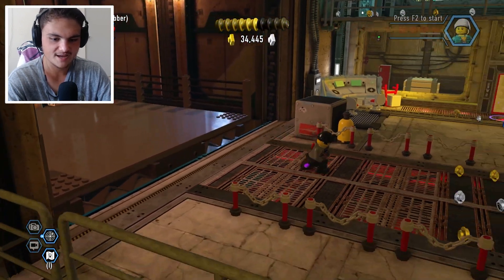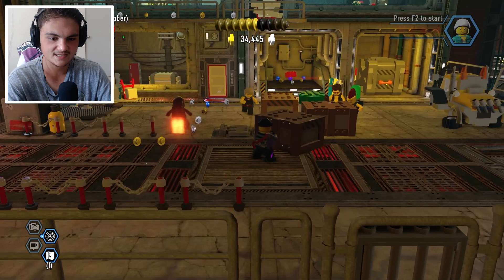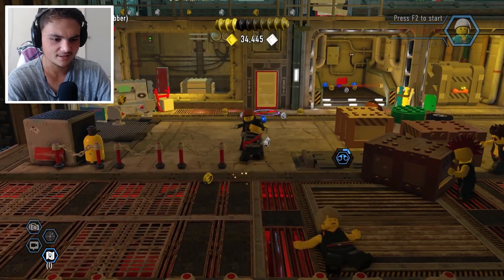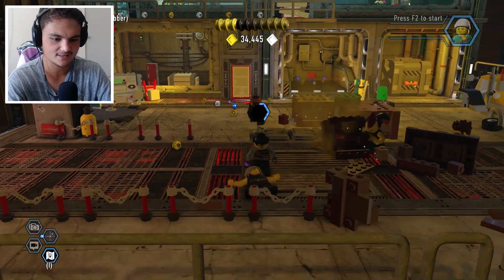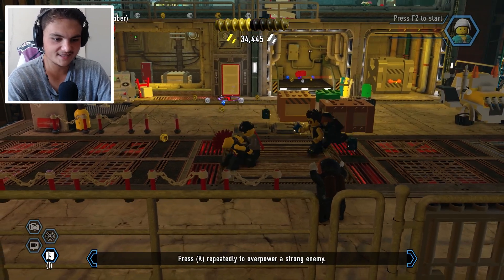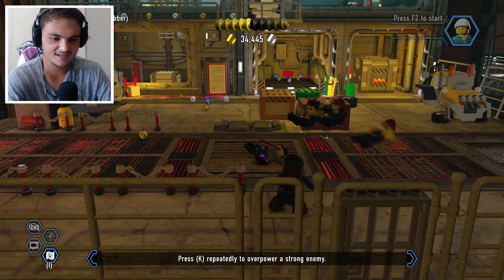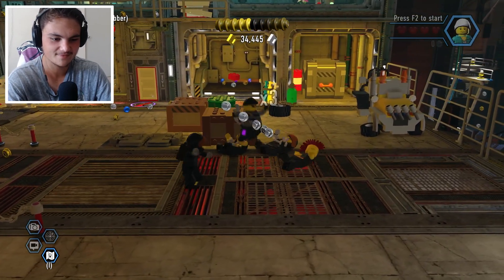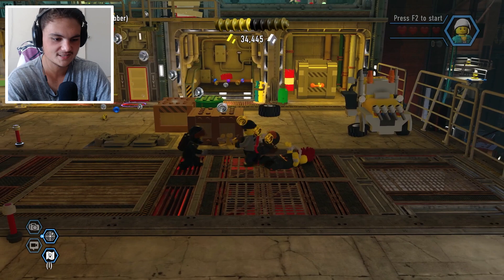There are five lockers total — gotta remember that for a police badge. There are some more jetpack guys in here — they're wearing black suits now, that's cool. Oh, we're in an arm-wrestling fight! Get out of here — yes! We just threw him into a couple guys. Let's go ahead and arrest them. And then he just kicked me in the face!